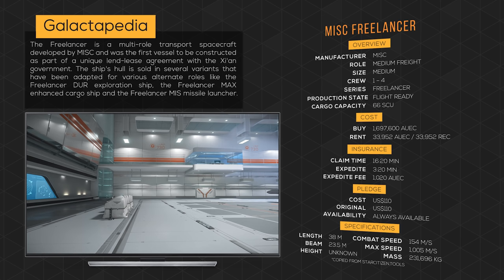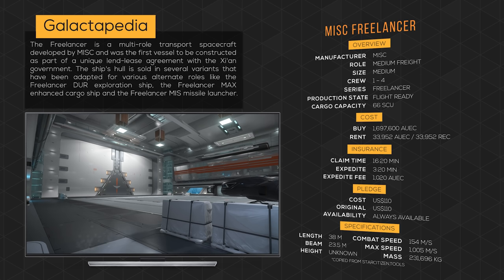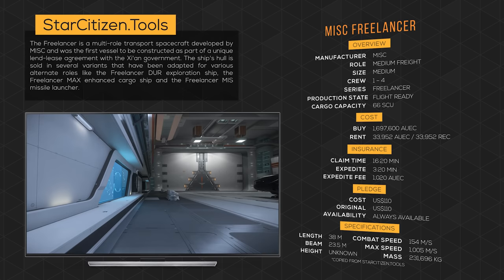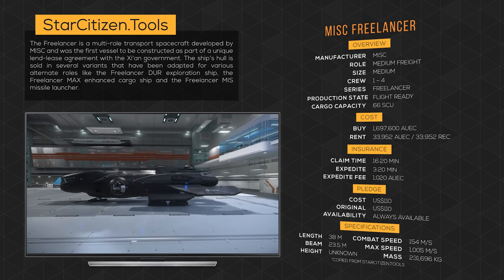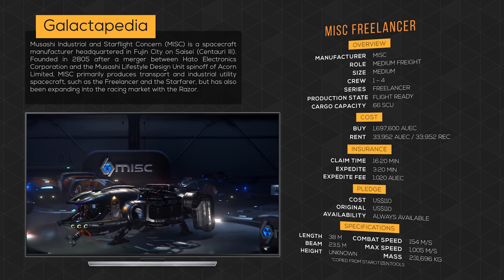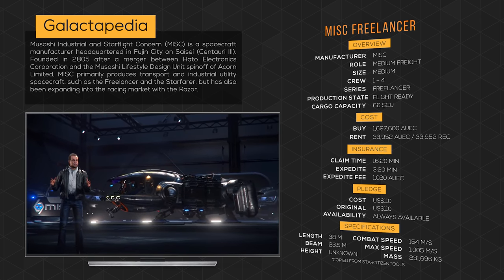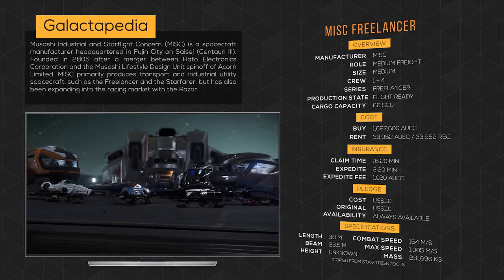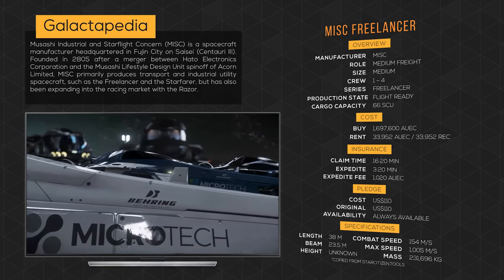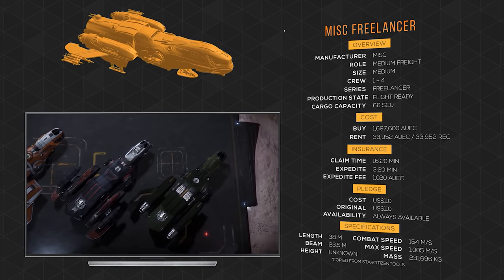The Freelancer is a multi-role transport spacecraft developed by MISC and was the first vessel constructed as part of the unique Lend-Lease Agreement with the Xi'an government. Initially marketed as an efficient, long-haul merchant ship for private enterprises, the Freelancer quickly became the ship of choice for dedicated explorers. Musashi Industrial and Starflight Concern, or MISC for short, is a spacecraft manufacturer headquartered in Fujin city on Saisei, founded in 2805 after a merger between Heido Electronics Corporation and the Musashi Lifestyle design unit spinoff of Acorn Limited.